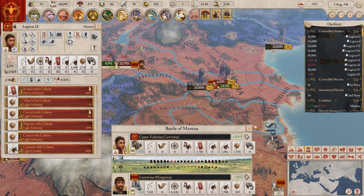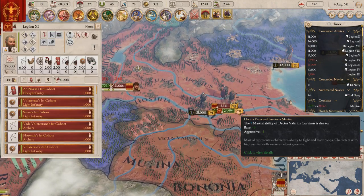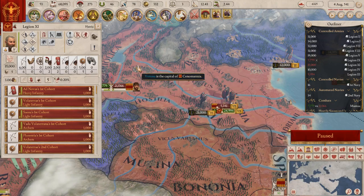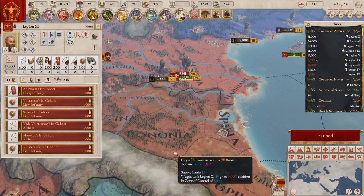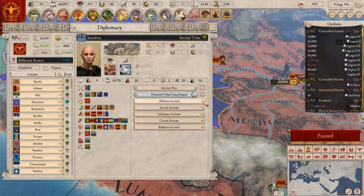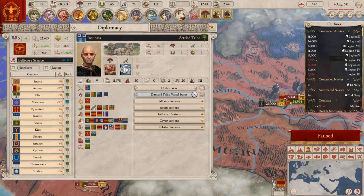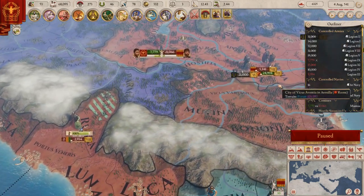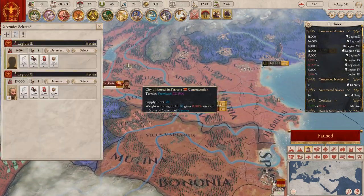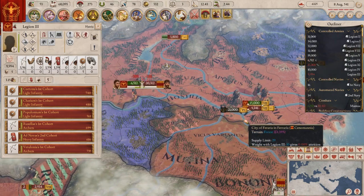Heavy infantry — we'll go against light cav, we've got light cav. Oh god, this is probably one of the worst color schemes I've ever seen. How are we down to that little manpower? You're at war with Broca.